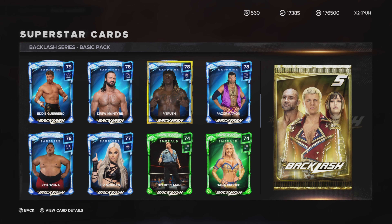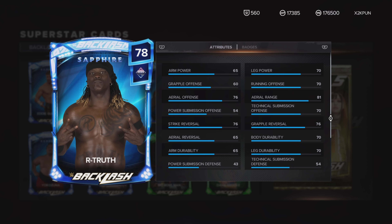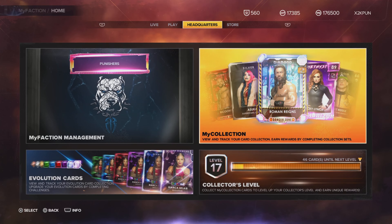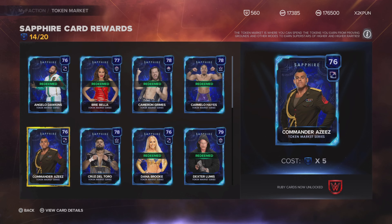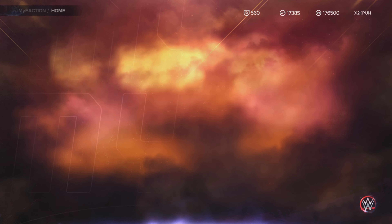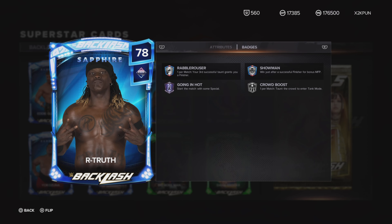Back to the pack — Eddie Guerrero, new Drew McIntyre, and Sapphire RVD. He has Showman but no Sting Like a B. But there's already a Sapphire RVD in the token market who has Sting Like a B on Hall of Fame. That card is better than the one in the new packs. Why would you give us another RVD with worse badges? Why would anyone even use the new pack version when so many different wrestlers could have been included instead?